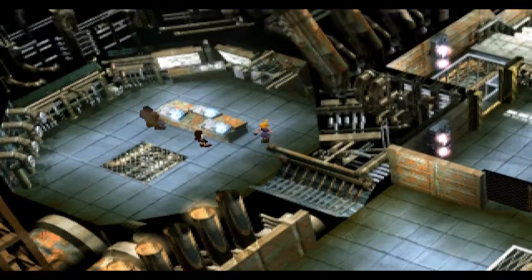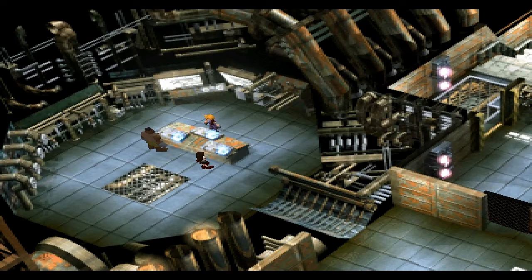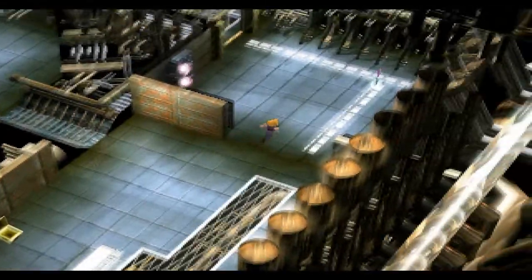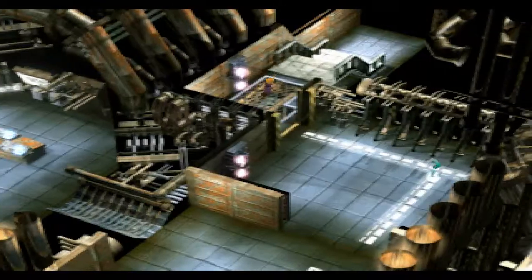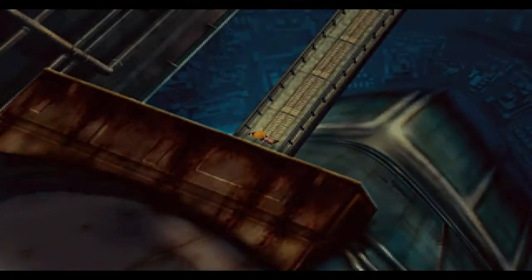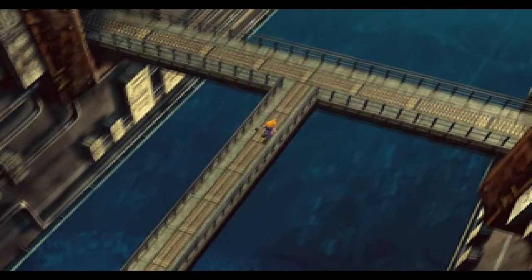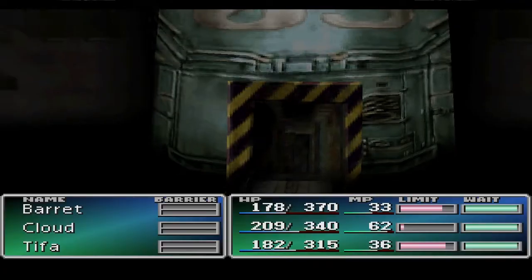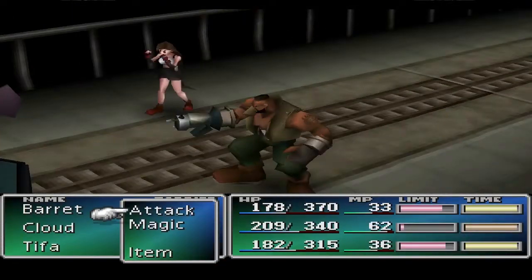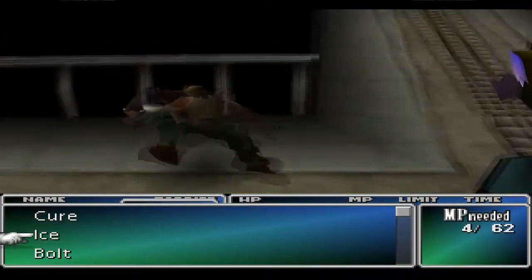In this area you have to press the button at the same time — press Circle or X. It took me a couple of tries so I cut it out. When you see Tifa and Barret's hands start moving, press the button as soon as you see their hands start to move and you should get it. Or just press it a few seconds before — the timing is a bit tricky.